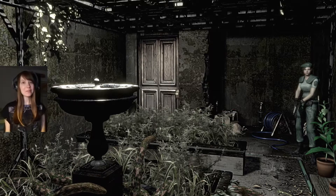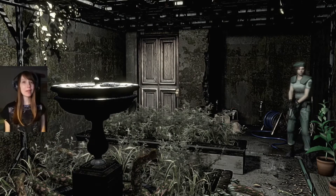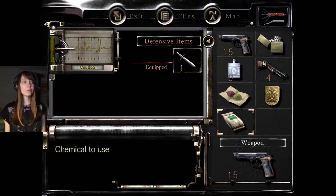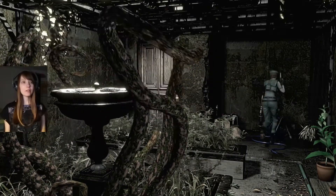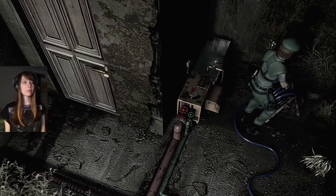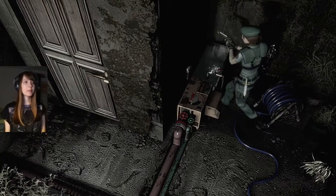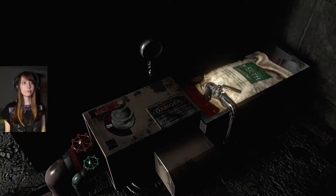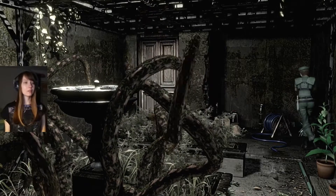Hello, it's me Uni and welcome back to more Resident Evil. I'm here in this creepy plant room. I had to google what to use this chemical for — it's actually to kill this plant. I'm not really sure how to do it, but maybe I can use it here. Let's try that. Okay, it's working!